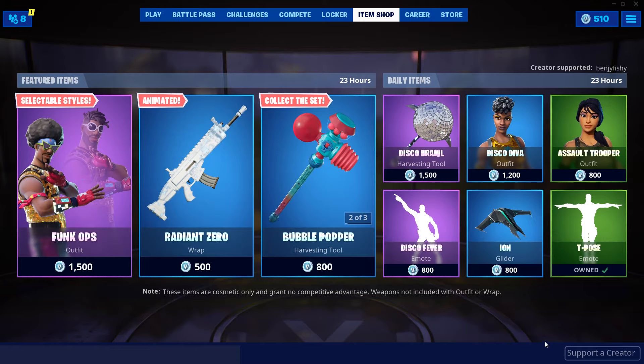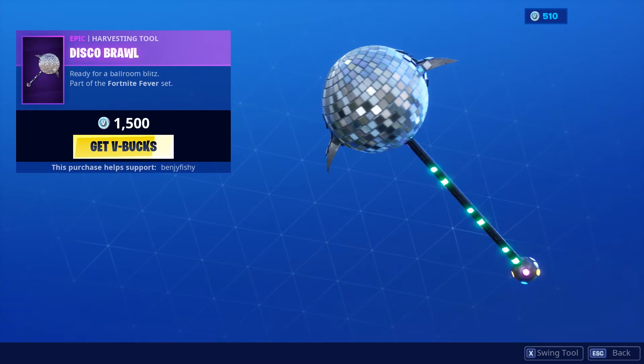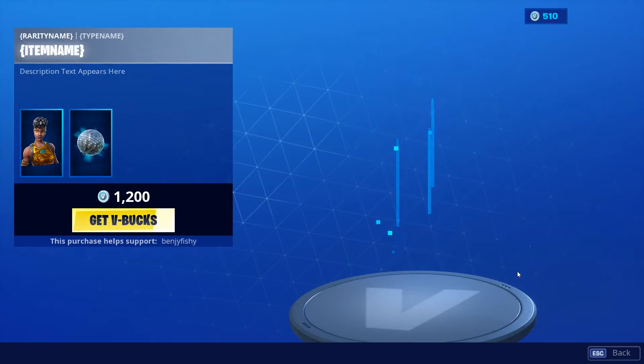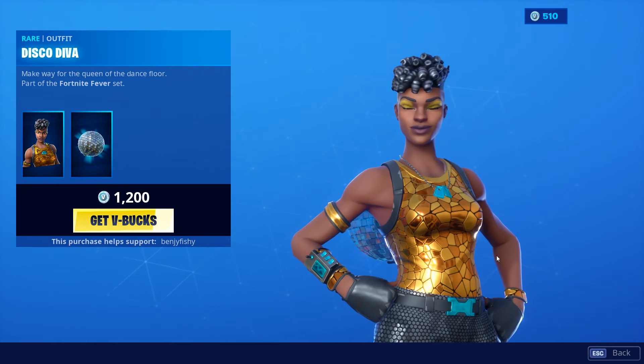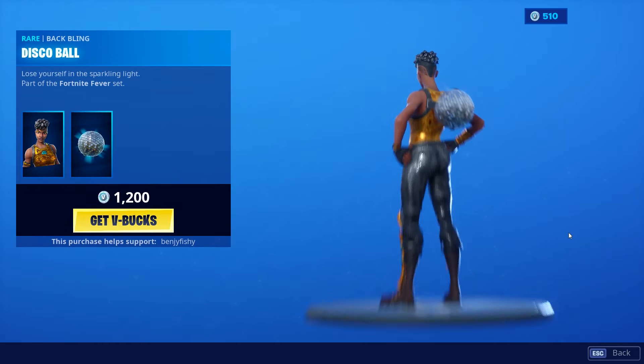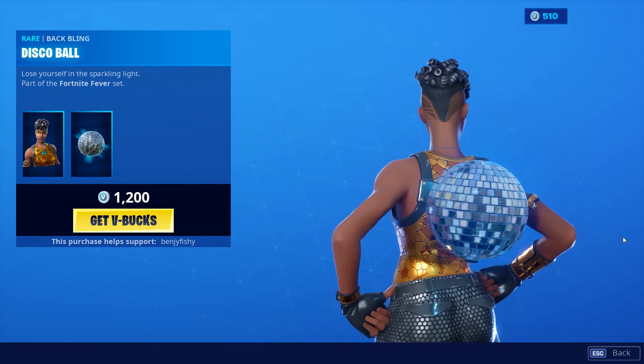Then for our Daily items, we have the Disco Brawl pickaxe. Pretty fire pickaxe, sounds really nice as well. We have the Disco Diva, pretty fire skin. Really like this one. Really nice skin with the Disco Ball back bling — pretty fire back bling.